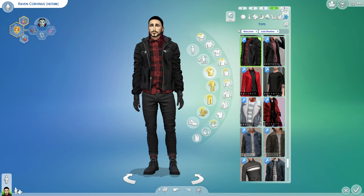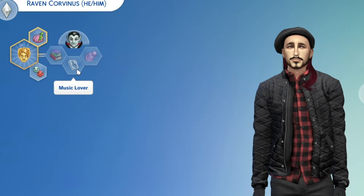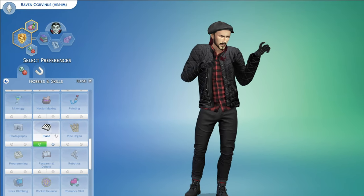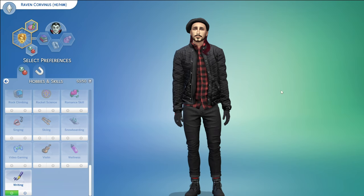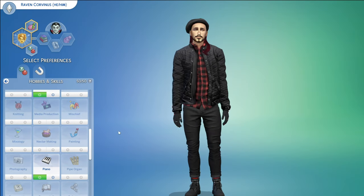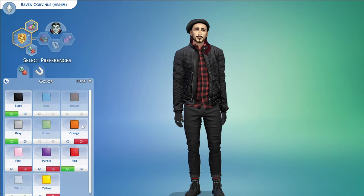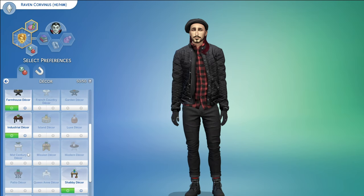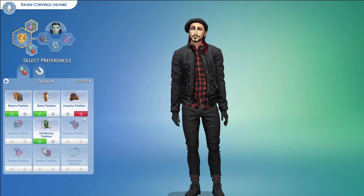His cold weather outfit looks awesome - he's got some lovely bright red socks under those jeans, and this jacket from Dart77 is absolutely fabulous with all the different colors. He wants to be a Master Vampire. He's a bookworm, a music lover, and he's proper. For activities he likes handiness, playing the piano, and writing. He's going to be an author and a songwriter, earning money from writing books and licensing songs. He likes black, gray, and red, and cannot stand orange, purple, pink, or yellow.